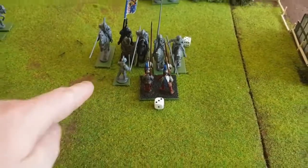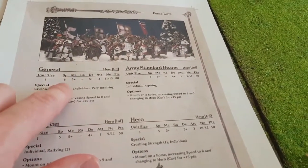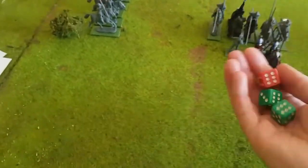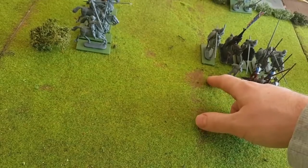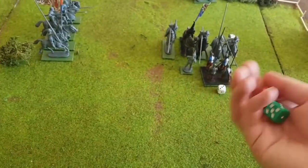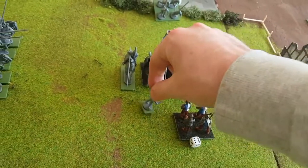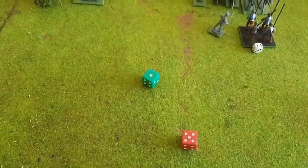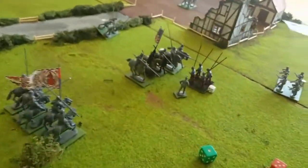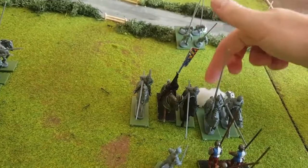The general gets three attacks hitting on threes — two hits. Defense five for the cavalry, he's got crushing strength one so wounding on fours — nothing. The cavalry move back an inch. Adding five to the nerve roll, we get eleven. Heavy cavalry nerve is 11/13 — they are wavered! They can't charge anyone next turn but can change facing.